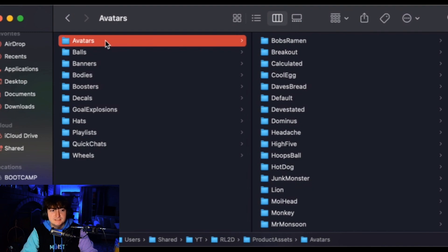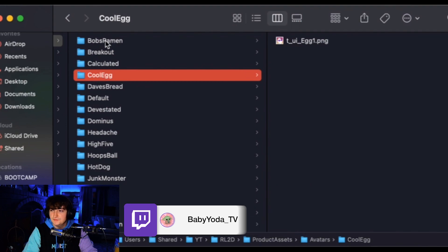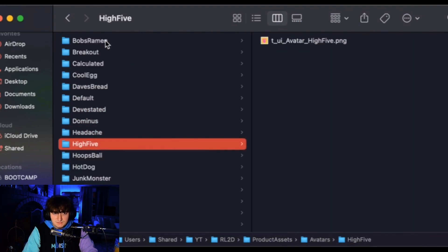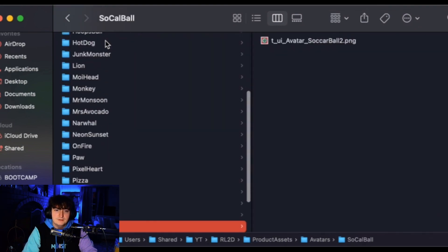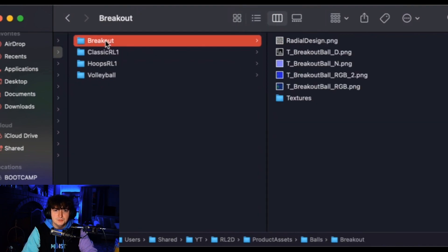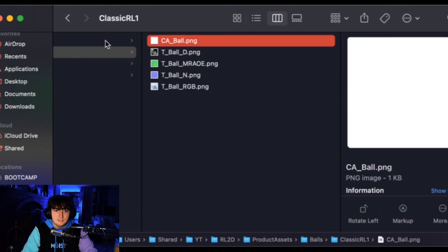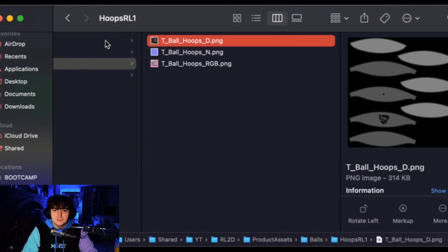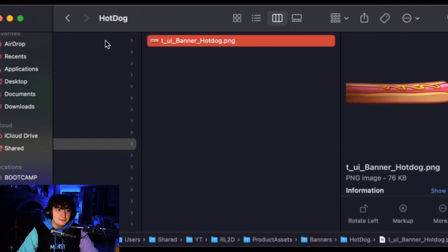On your screen right now you can see it lists avatars, balls, banners, bodies, boosts, decals, goal explosions, hats, playlists, quick chats, and wheels — so we have access to every item that is in the files right now. We'll scroll through quickly. On the right you'll see all the PNGs for each of the avatars. For balls we have the breakout drop shot ball, the classic ball, hoops, and the volleyball — those are already implemented.